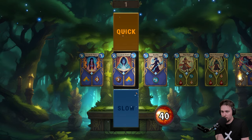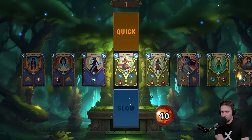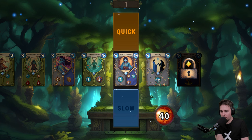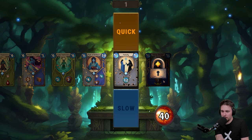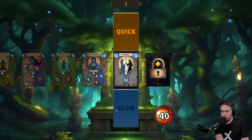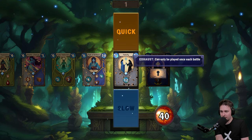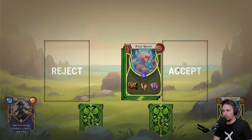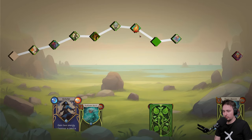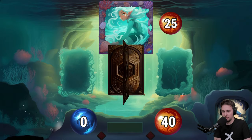Now I need to decide what I want for the augment. Quick? Do I want this card quick? I could go with this one and have energy at the start to play cards. Let's make this one quick — we'll have energy for the other plays. Yep, done. Deep Queen encounter incoming.